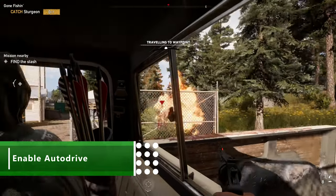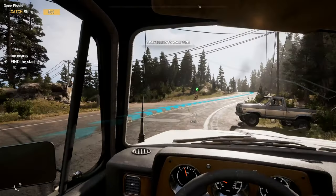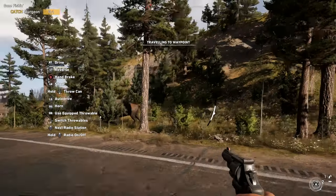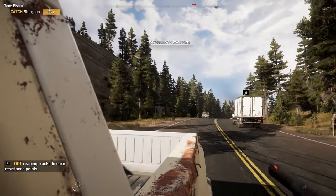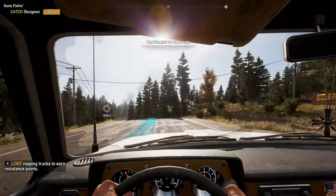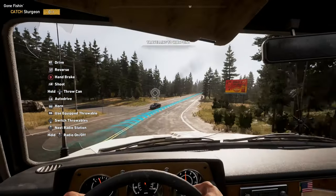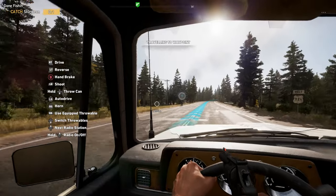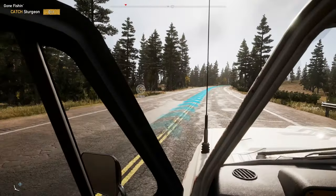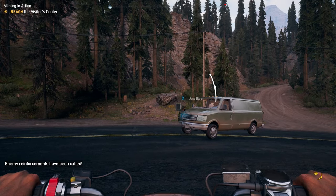Far Cry 5's self-driving cars really let you multitask, freeing up your hands so you can focus on shooting passing animals and chucking things out of the window. All you have to do is click the left stick in, and your ride will follow the road automatically. If you've dropped a marker on the map, your vehicle — whether it's a car, truck, or ATV — will head there by default. Even with Autodrive enabled, you can still use the left stick to manoeuvre around debris, and use the right and left triggers to speed up and slow down. It's a great feature that keeps your vehicle on the road as cultists attack. Also, hold d-pad right to call your assigned follower, and they'll hop in the passenger seat to double your firepower.